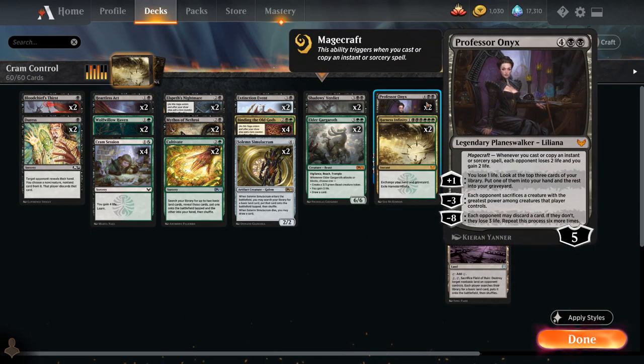We have two copies of Professor Onyx as a finisher — the six-mana five-loyalty Planeswalker with Magecraft. Whenever we cast or copy an instant or sorcery spell, each opponent loses two and we gain two. The plus one gives us card advantage, making us lose one life, then look at the top three cards of our library, putting one into our hand and the rest into the graveyard. Minus three makes each opponent sacrifice a creature with the greatest power among creatures they control. And the minus eight ultimate can also close out the game.